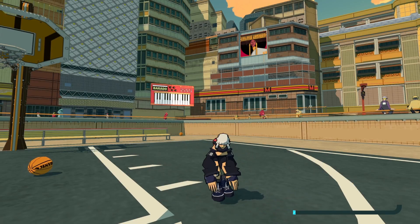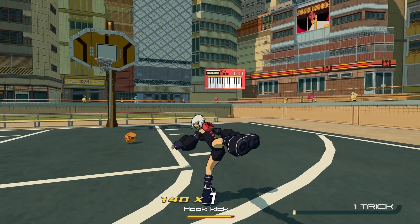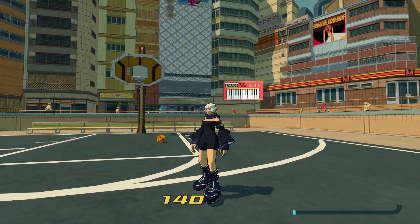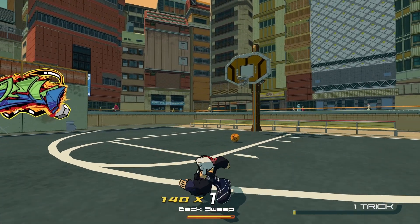My character of choice is Belle. She's got three different kicks: a high kick, a cartwheel, and a low kick. We will not be using the high kick and the cartwheel — it's not really useful for my strategy — so we'll only be using the low kick.